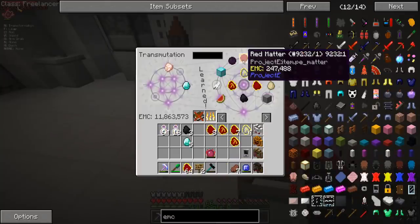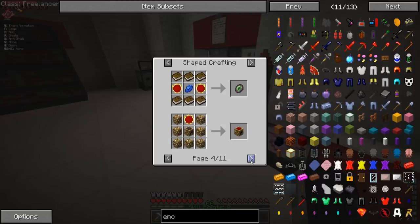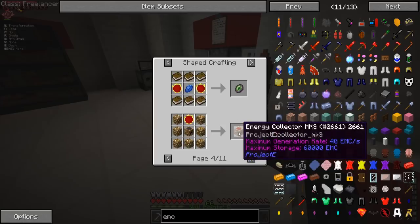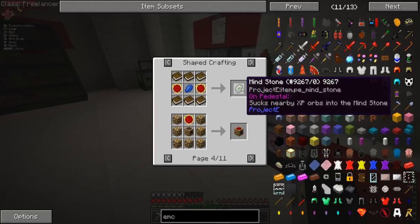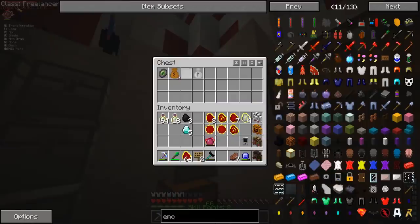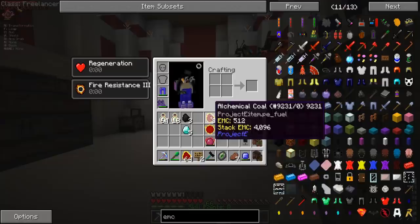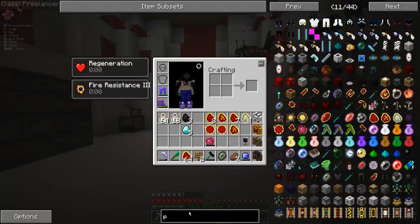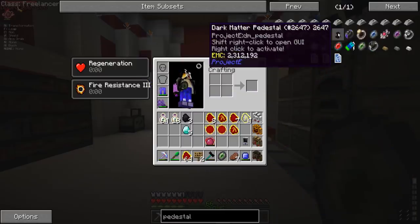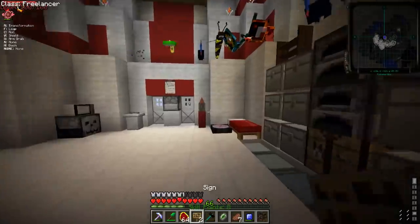Put red matter in here — now we've got that. We're going to check what the red matter can make. Red matter combined can make a red matter block. Energy collectors. The mind stone sucks nearby XP orbs into it. I got this as a random drop, and it has to be on a pedestal. Here is the dark matter pedestal — to craft that, we're going to need dark matter blocks, and we can make those.